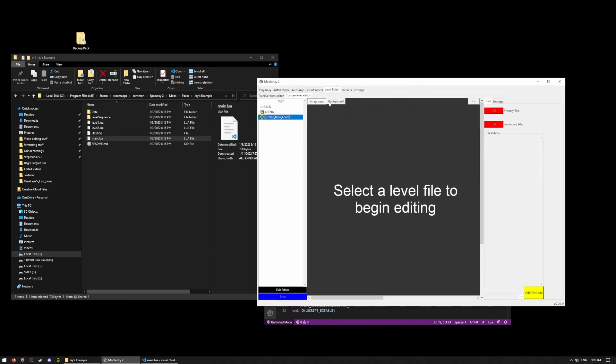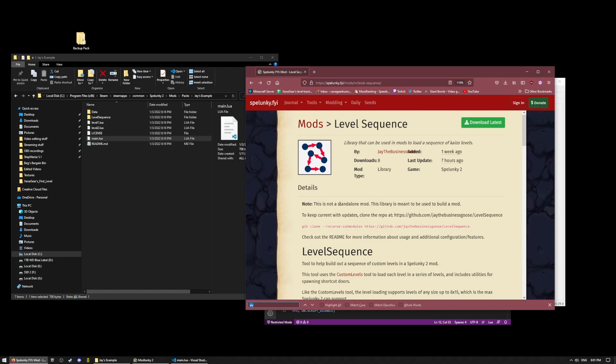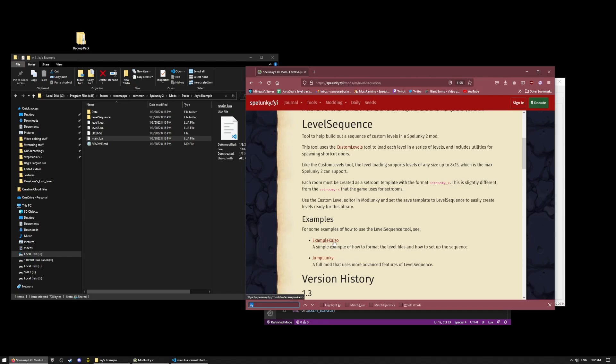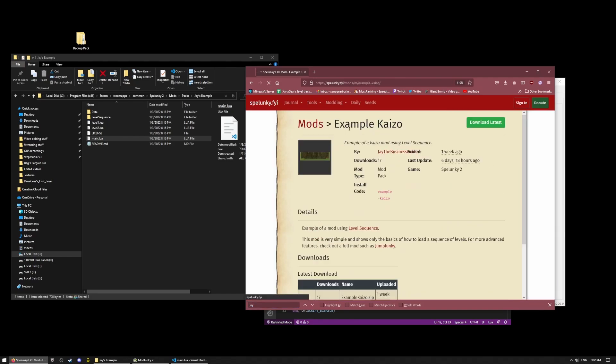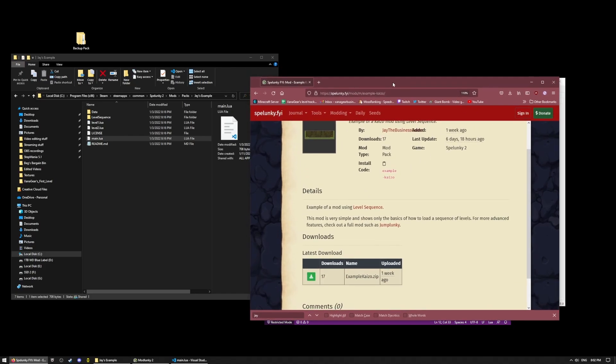I've got the level editor open in Mod Lunky, and I'll put links for everything in the description below. I'll show you where to download Mod Lunky, I'll link you to the tutorial for Mod Lunky, and I will also post links to all the mods that I am showing you, so you can get started pretty easily. First things first, you want to download Jay's mod, which is Level Sequence, which allows you to run the levels in a set order, but also download his Example Kaizo mod. You don't actually necessarily have to download this unless you want to start totally from scratch — I recommend downloading the Example mod, extracting it, and putting it in your packs folder in Mod Lunky.